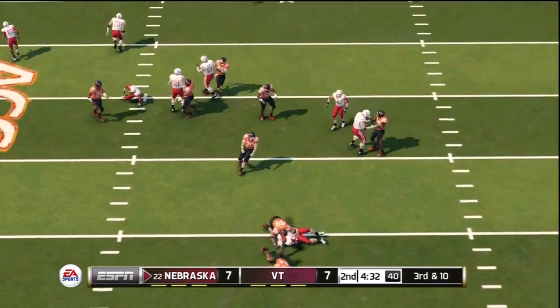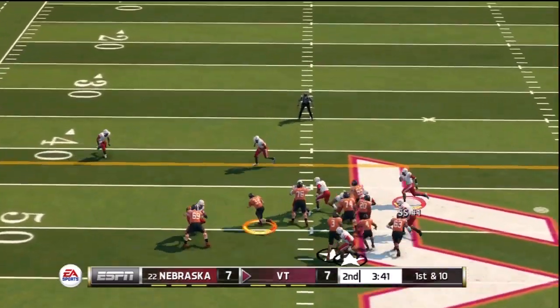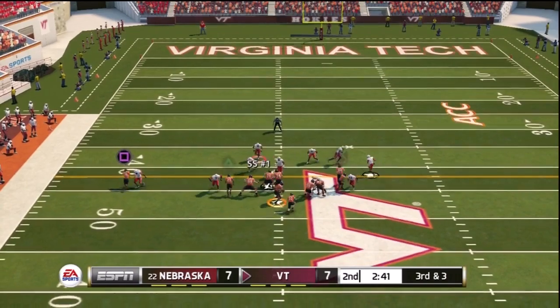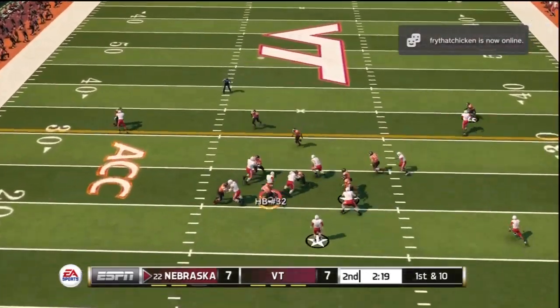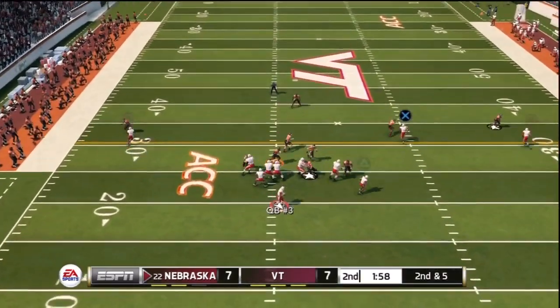I play online ranked and I need some friends in this game. They also have Urban Meyer's 2004 Utah spread playbook, which I'm going to create as well. Those are the four custom things I'll create. I really wish this game had a way for us to share custom playbooks for you guys to download.